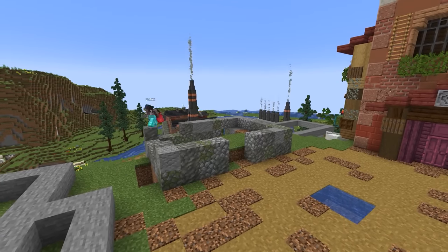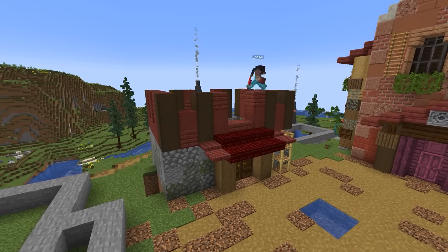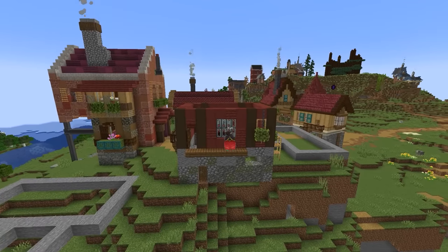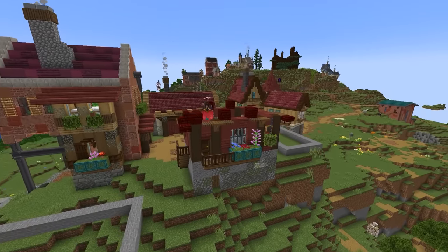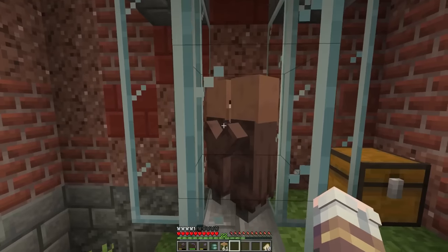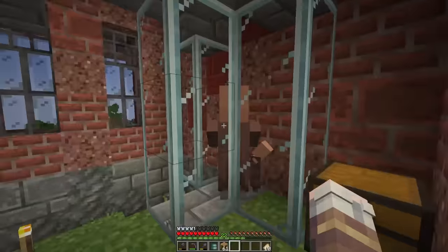Next up on my list is this building next to the one we just built. Why not do a quick time lapse on this one? I kept it simple, going back to the lumber mill for inspiration when it came to the build palette and then adding in a red nether brick roof - a block I've never really used, but I think it fit very, very well with the style we have going. This square is starting to look really, really good. And we're also starting to get a few villagers.